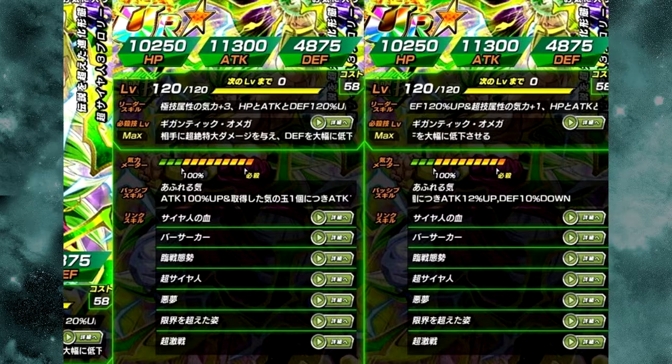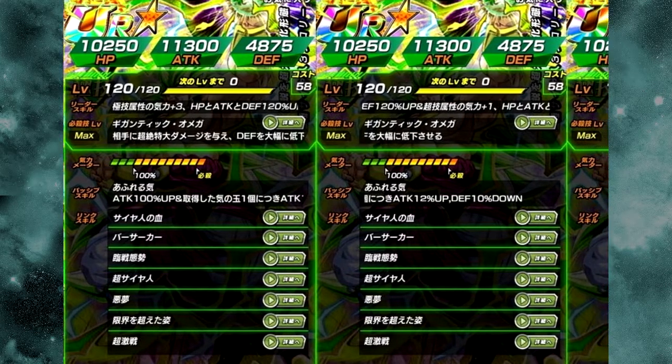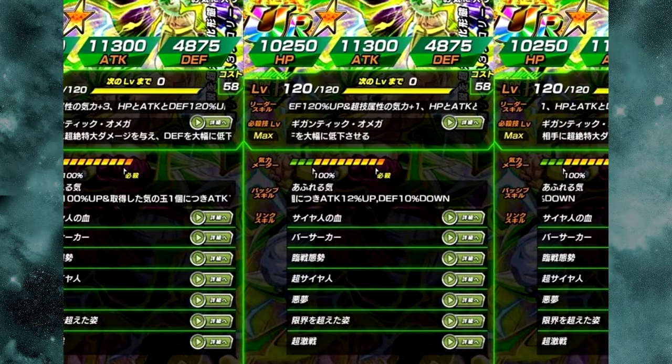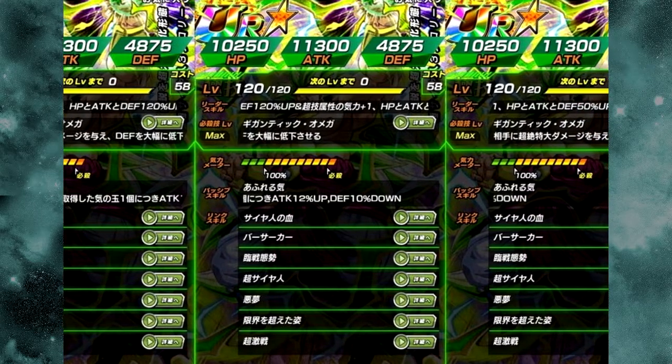That's just the card art. Let's talk about the actual translations of what his card does. His leader skill is Extreme Tech type Ki +3, HP, Attack, and Defense +120% up, and Super Tech type Ki +1, HP, and Attack +50% up.